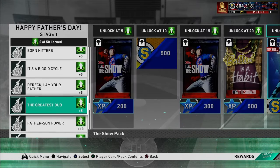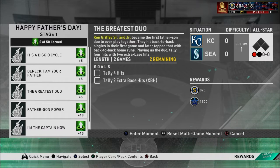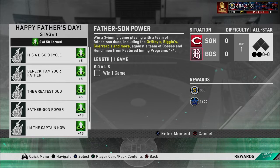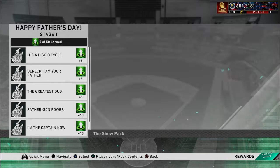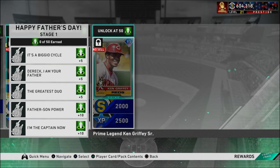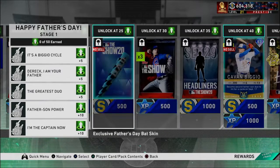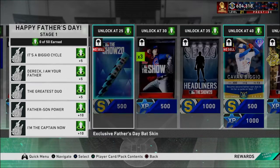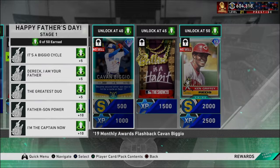That'll be interesting to see. I don't know what you're going to have to do in there. Four hits, two extra base hits here. Win a three inning game and then win a six inning game. That'll get you Ken Griffey Sr. as well as Cavan Biggio. You get five total packs — like regular show packs — and then two Bowman's Best habit packs.